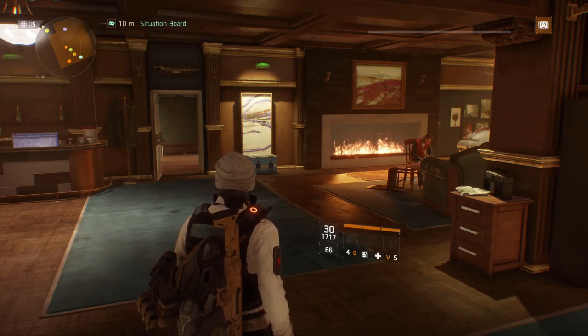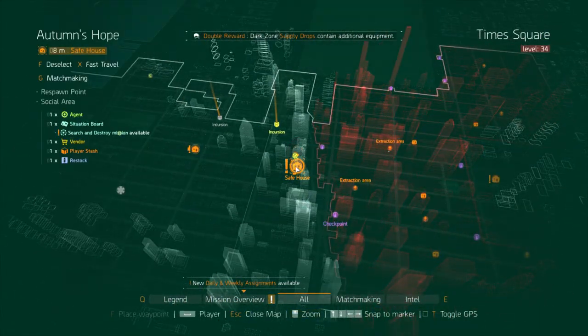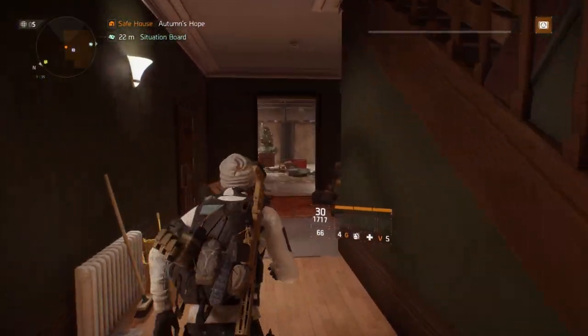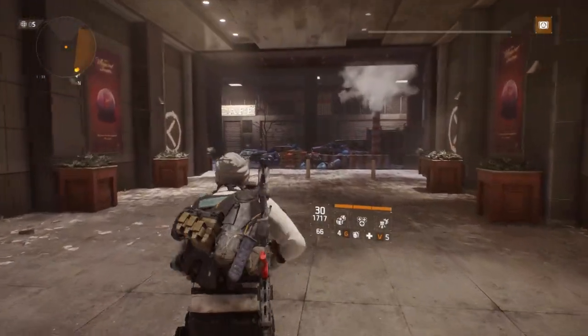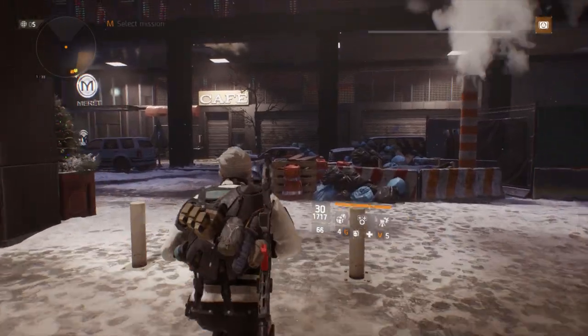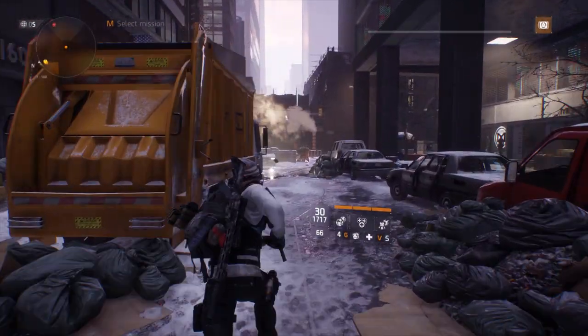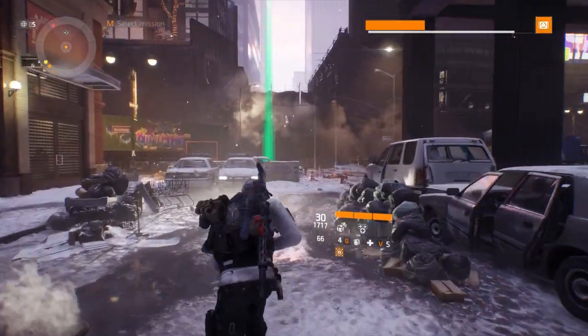Now getting into the video, what you want to do is fast travel to Autumn's Hope — it's in the top left-hand corner of the map. Our first target we're going for is called Bullet King. Once you exit the safe house, take a right, and then once you come out to the street, take a left. Bullet King will be patrolling this area.